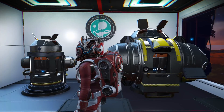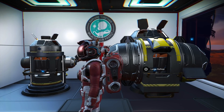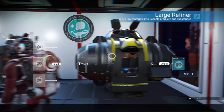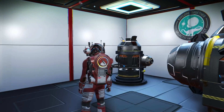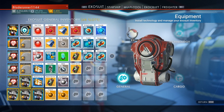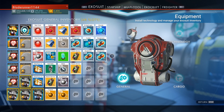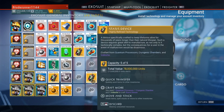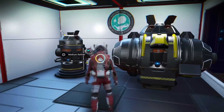This glitch uses refiners — you either need a medium or a large refiner. I've been just using the large because it's easier. And then you need two stacks of items that you don't care about, throwaway items like ferrite dust, carbon, anything like that that you really don't need. And then the stack of items you want to duplicate. I'm going to duplicate the status device — why not.